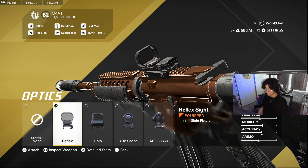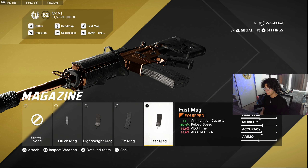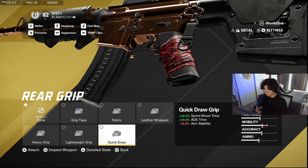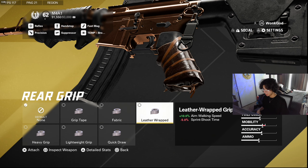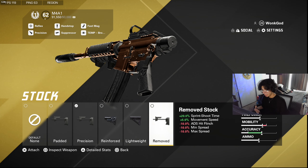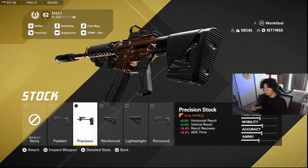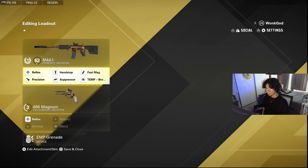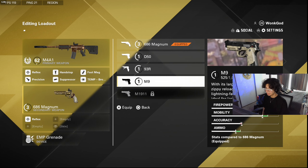Fast mags are huge — if you have fast mags in this game you'll run through people, so I always run fast mags. For rear grip I don't have any, but if you want more stability and recoil control you could use one. I think stocks are better for recoil control, so I use the precision stock. The ADS time and sprint-out time are already so fast in this game that you won't be punished for prioritizing recoil stabilization.